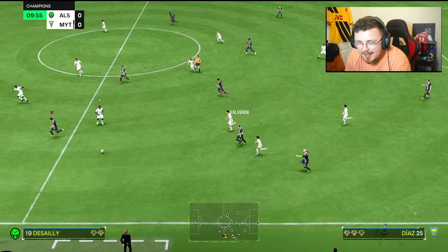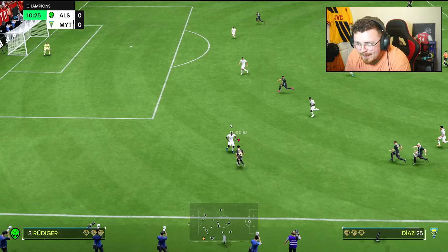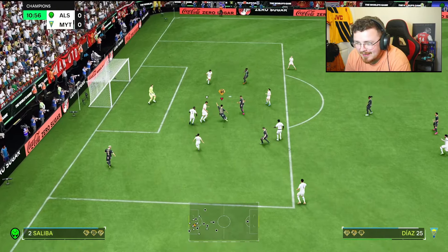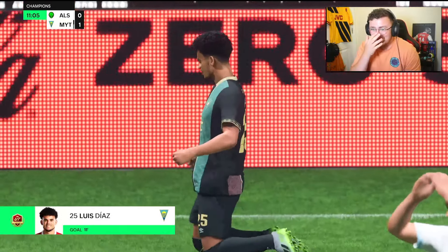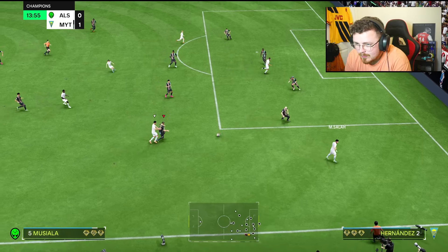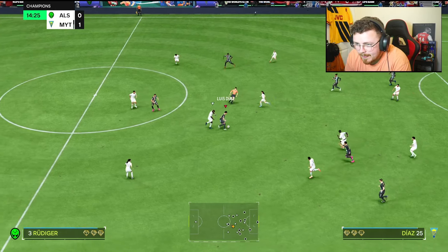Valverde — let's go. There's space, the defender's over committed — Luis Diaz can run into it. That's too easy. Luis Diaz flying — just tapping the controlled sprint, not really over committing with it, utilizing just the speed, the left stick, and those finesse shots. Going to be deadly. Emery — Diaz — gets absolutely pile-driven there.